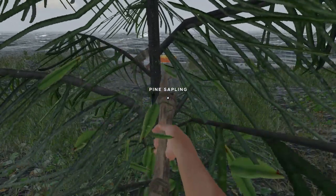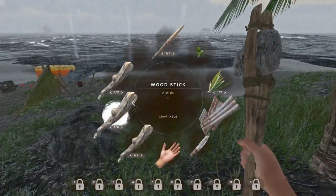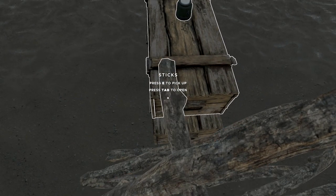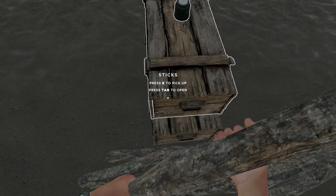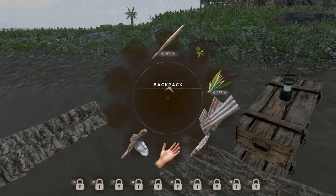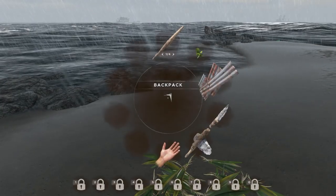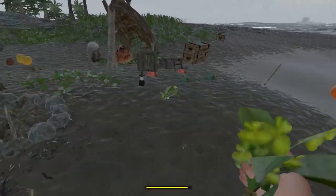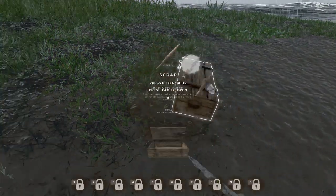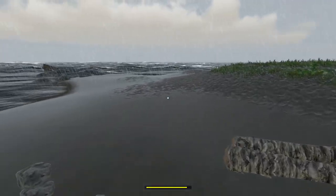We'll grab these and drop them off, then go for a swim. It might be a little nasty but it's not bad inside the water - just a matter of trying to find where the ship pieces are. Usually bubbles tell us where the ship is, which makes it a little easier. I need more chests, that is for sure. We're gonna grab this knife and drop it off next to the fire, then head out into the water.